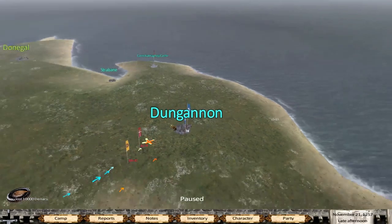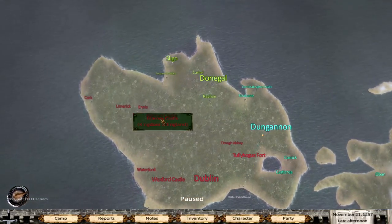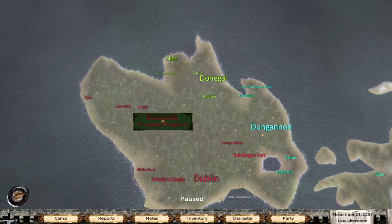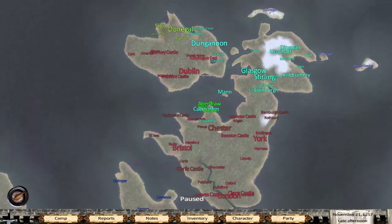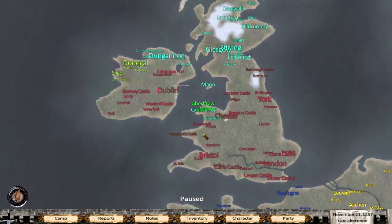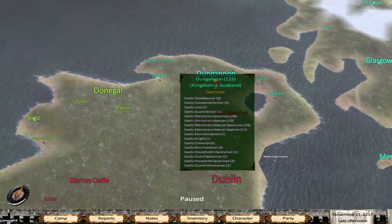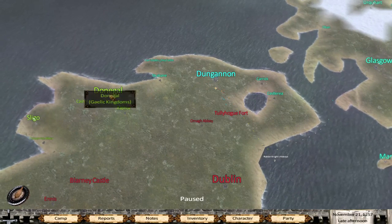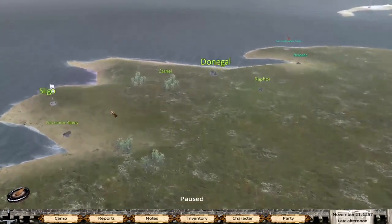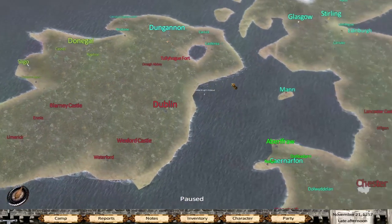Now I was thinking — now that that's out of the way — Blanny Castle has fallen to the English. This is bad, this is really, really bad. What I'm hoping to do is start a war fast with the Celtic Kingdom, see if we can take over this castle and this town so it's safe from the English.